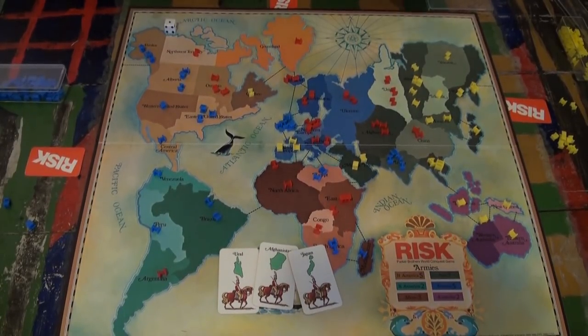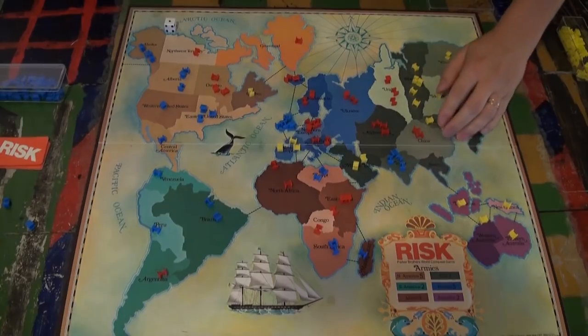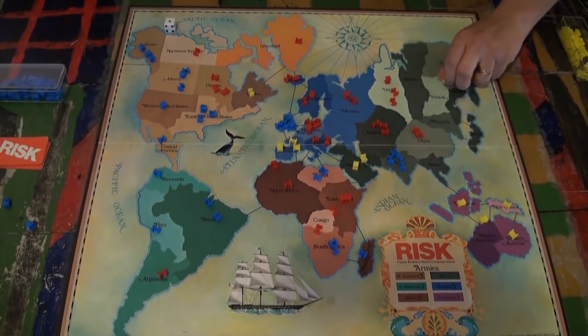One last basic way to get reinforcements is when you trade in cards — if you own any of the territories on the card, then you can add a single army to one of those countries. For instance, red can put one in Afghanistan if he wants. The game is over when one player owns all of the board. This can take a long time, so enjoy this game. And until next time, this is Hogwash, over and out.